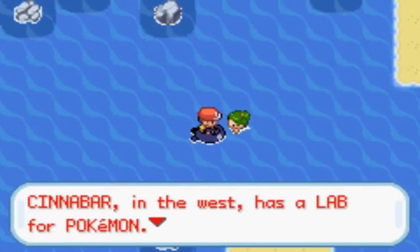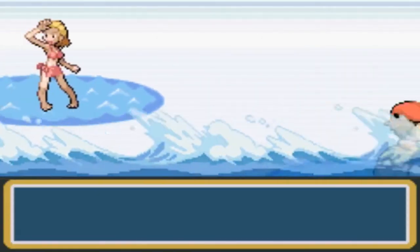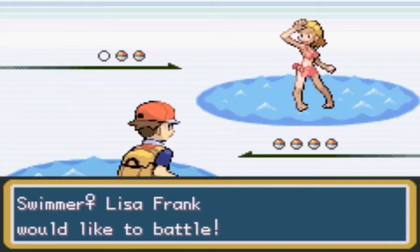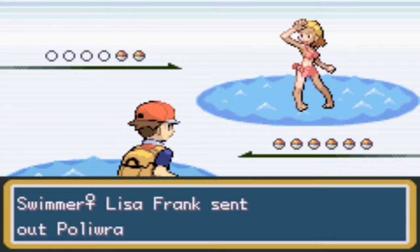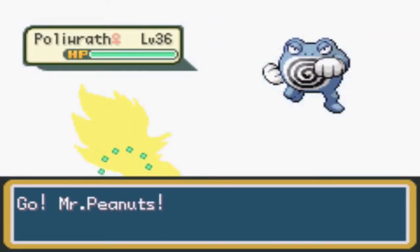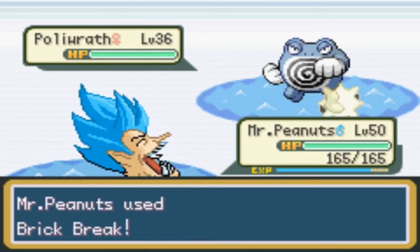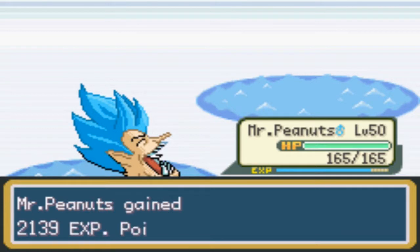Cinnabar in the west has a lab for Pokemon — my daddy works there. Oh hey — swim! Release a Frank, oh my gosh I got fighting types too! Get wrecked, boy!